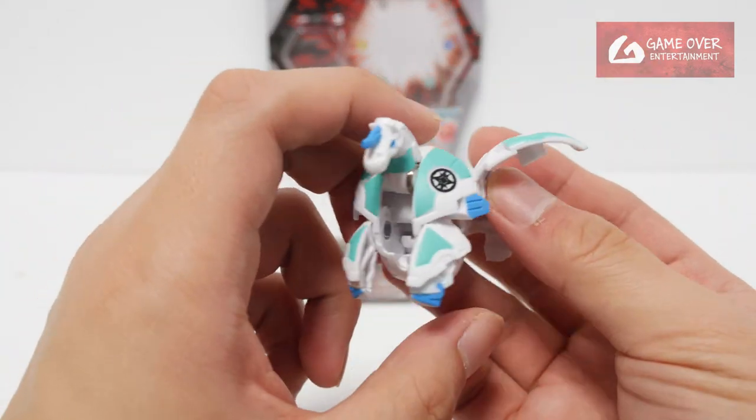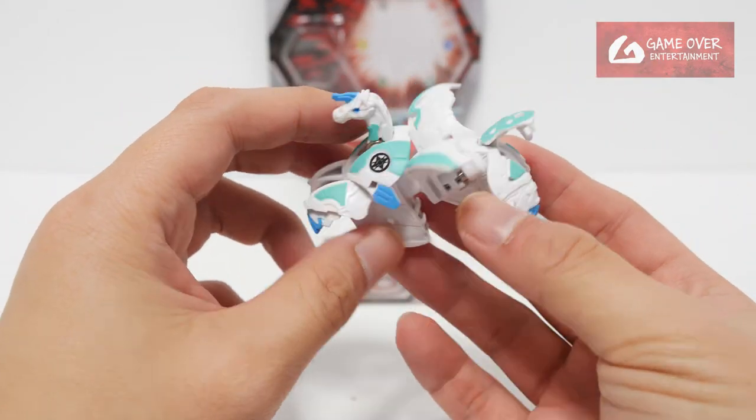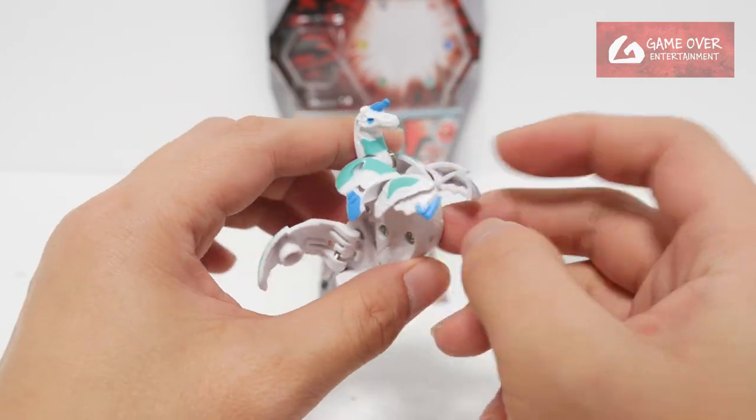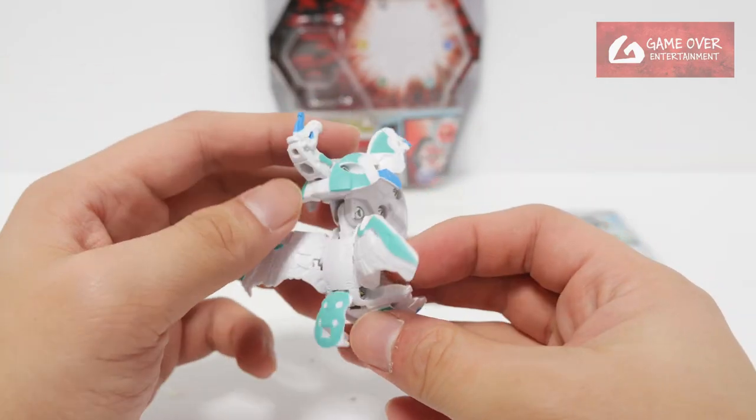Chaos Pegatrix. Chaos Pegatrix is the original faction colour. Partner is Leia. I'm not a real fan of this one actually. The body seems to be too big, it's too small. I prefer the Battle Planet version.